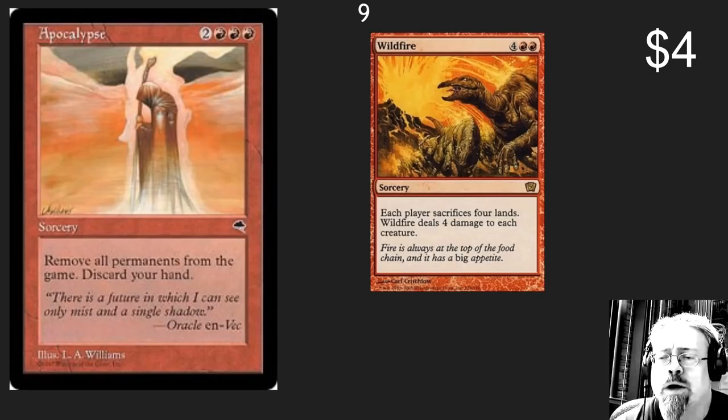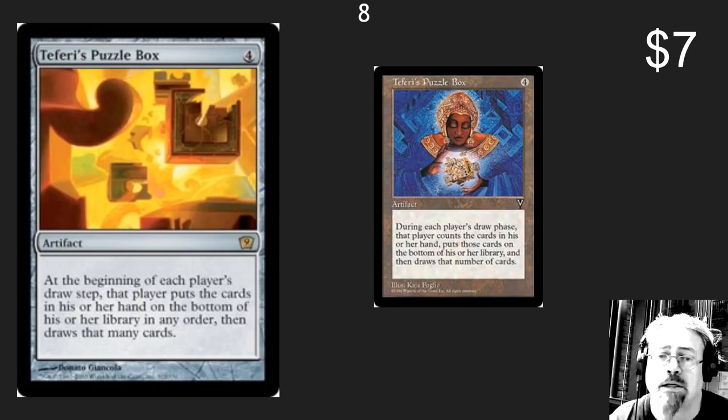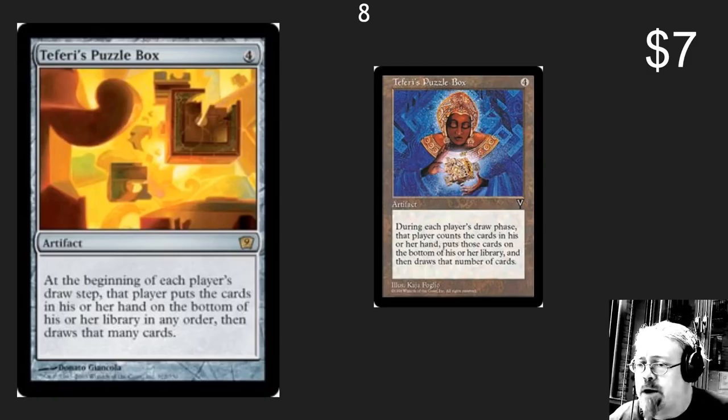Teferi's Puzzle Box — the original artwork even has a little hugging box there. Who needs to plan ahead when you're going to get a whole new hand on your turn? Let's cycle through some more cards and not have to worry about planning ahead.